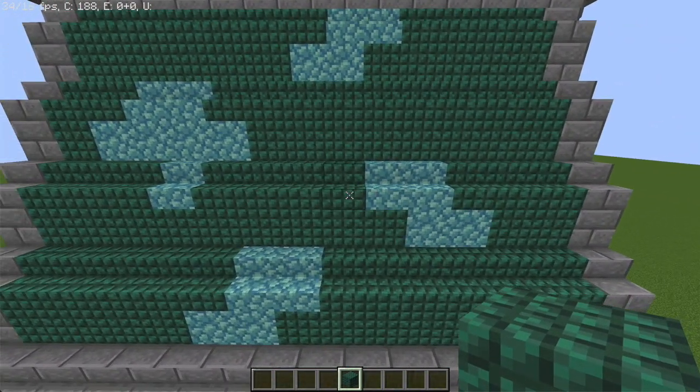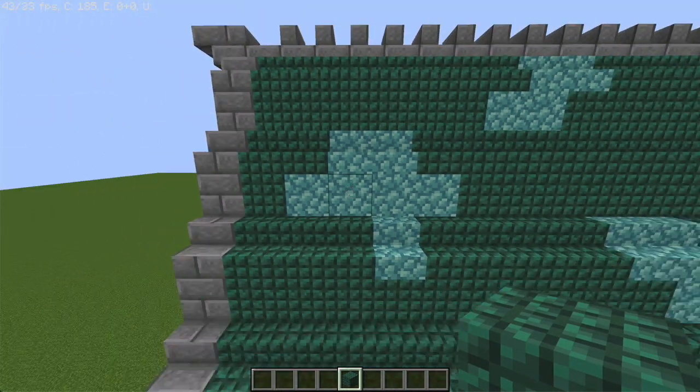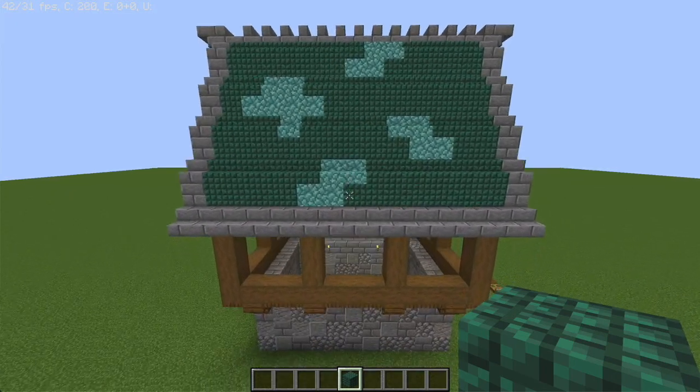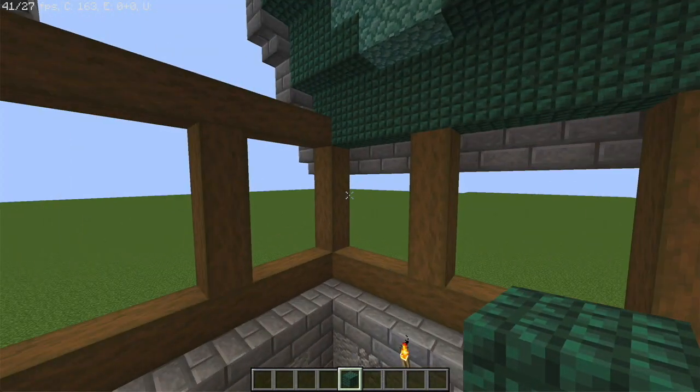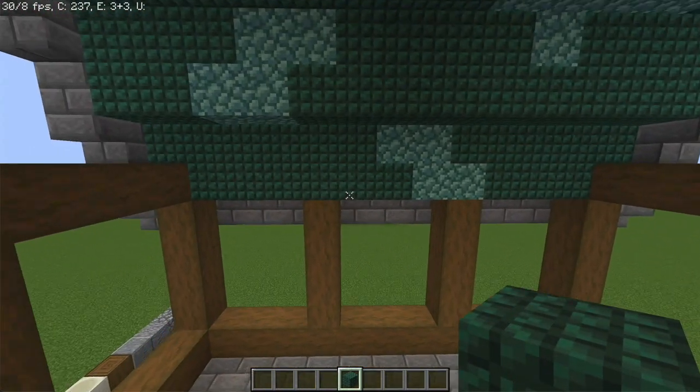You'll notice that to give it a little bit of extra detail, I've used some of the regular prismarine blocks and stairs to give it some splotches here and there. There's one extra detail that you should take note of: the beam that used to be running here has been replaced with a dark prismarine on either side.